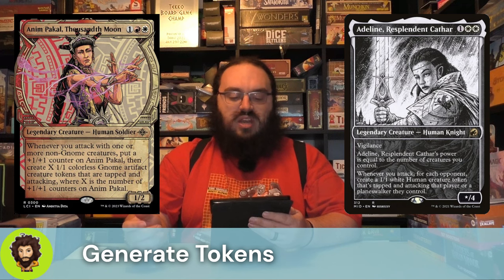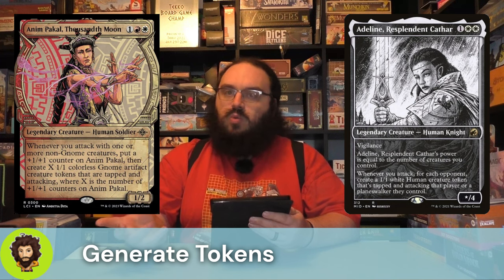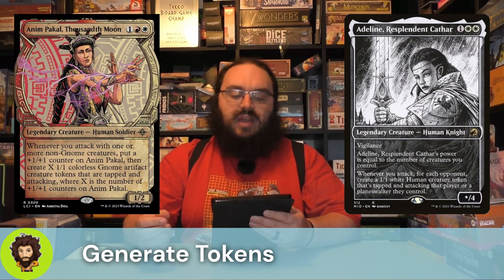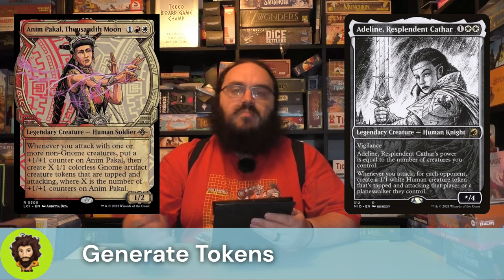In a similar spot, we have Animpakal, Thousandth Moon. Animpakal is three mana of the Boros variety — one generic, one set of Boros. They are a 1-2. Whenever we attack, not necessarily with Animpakal, we're going to give them a plus one, plus one counter, then create a number of attacking gnomes that are all 1-1s, equal to the number of counters on them. Starts off slow, but pretty quickly ramps up. Not all those gnomes are necessarily going to live, but that's okay — they were here for the turn, and they do support Arabella.